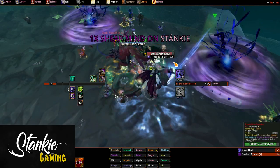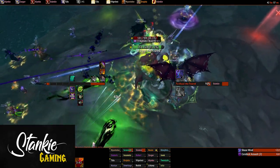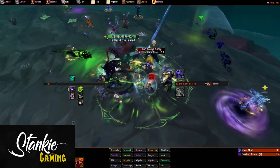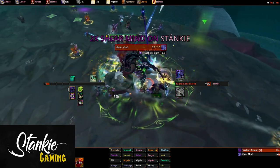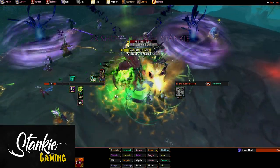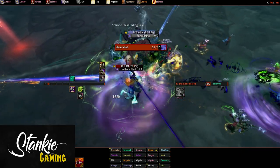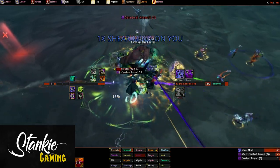Overall, dot classes are very good here. Elemental shamans, boomkins, shadow priests, and warlocks really shine because they can dispel themselves, which makes managing Promise of Power a bit easier. With that said, you don't need to stack your raid with warlocks and shadow priests — we had two locks and two shadow priests, and DPS and dispels were never an issue.